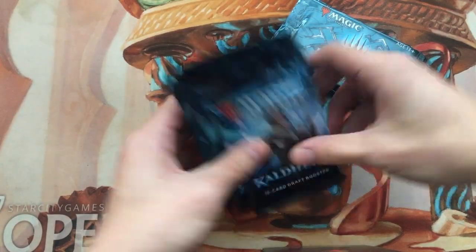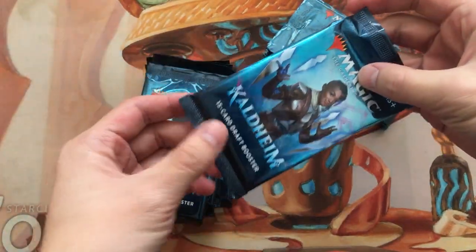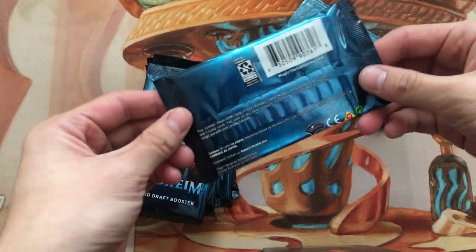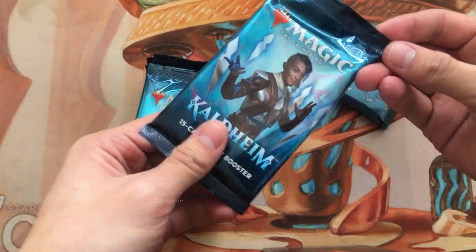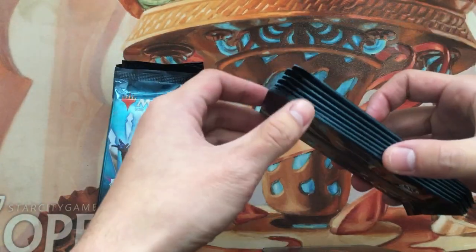We've got 7 regular booster packs of the Japanese variety — English language, but a Japanese printer because these are loose booster packs with the little pull tab up in the corner. Also, 7 promo packs.